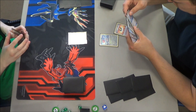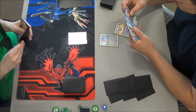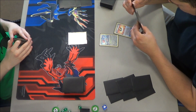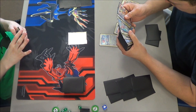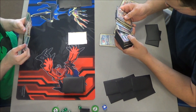He played Ultra Ball. Unfortunately, there's a whole lot of stuff he does not want to get rid of. He could get rid of that Colress, definitely, because it looks like he has an N in his hand - he could just play N. Yeah, he's just going to discard N and Fighting Energy. Definitely would have discarded the Colress instead, but like I said, he's new.